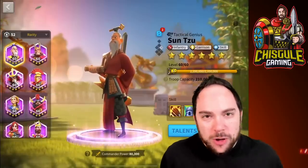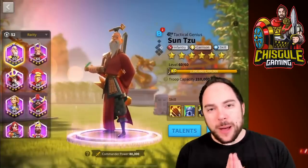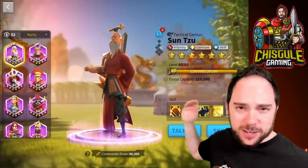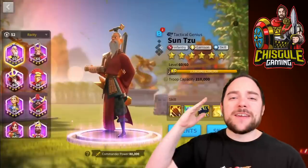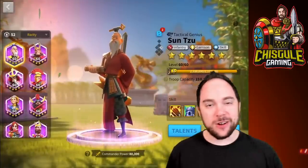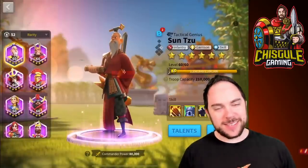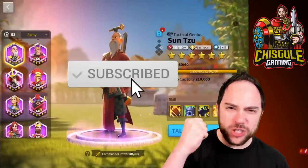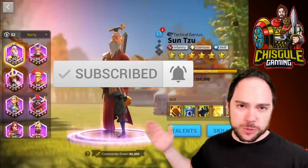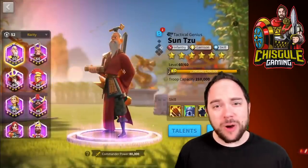Hello, my friends, and welcome back. Today we're talking about what is possibly one of the very best epics in Rise of Kingdoms — that is Sun Tzu. We are going to give you the very best talents available to kick butt with this commander. If you like Rise of Kingdoms guides that help you get value and smash your enemies, consider subscribing to the channel for daily Rise of Kingdoms videos.